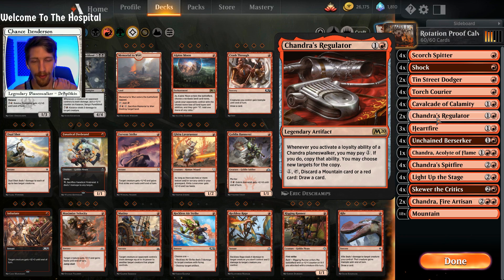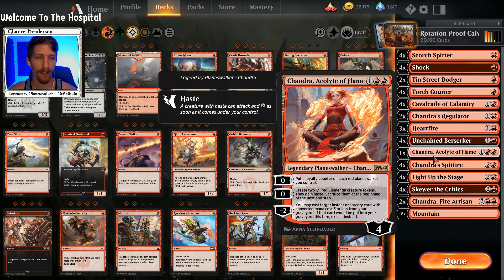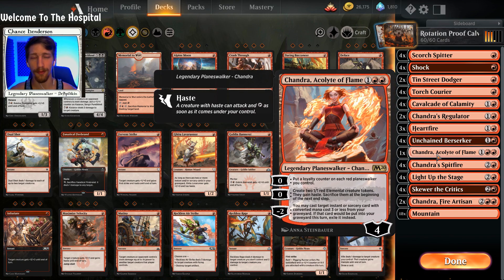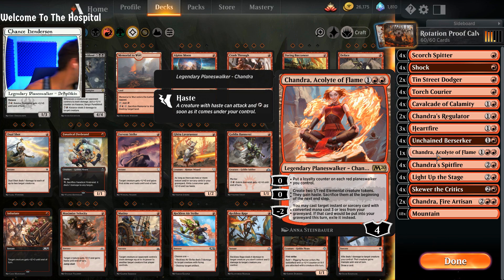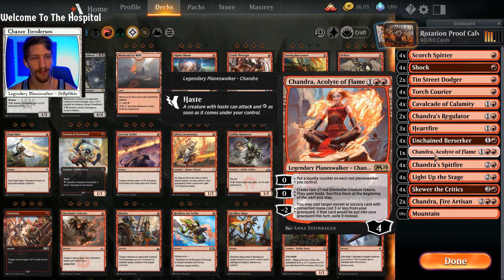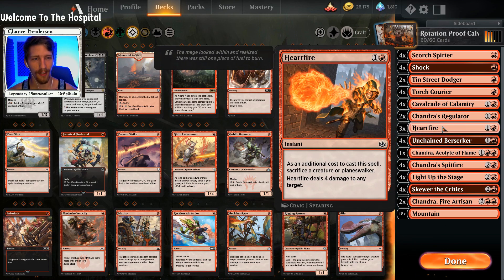We have two copies of Chandra's Regulator to help us draw, which makes really good sense especially when you play things like Chandra's Acolyte of Flame and Chandra Fire Artisan. Ideally you'd be playing at least one more copy of Acolyte of Flame because she has the wonderful ability of just creating two 1/1s for free that you can always swing in with. You don't have to worry about losing them because at the end of every turn they're going to disappear anyway. It also allows you to recast things like Light Up the Stage, Skewer the Critics, and Heartfire.